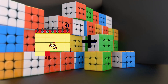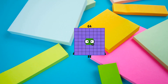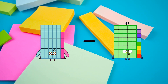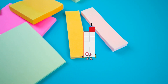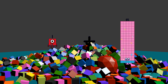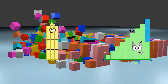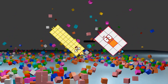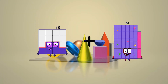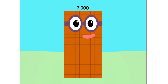31 plus 33 equals 64. 58 minus 47 equals 11. 1 plus 85 equals 86. 30 minus 12 equals 18.